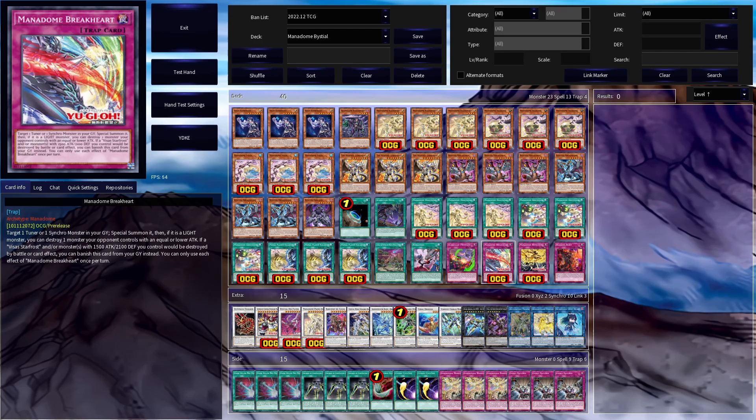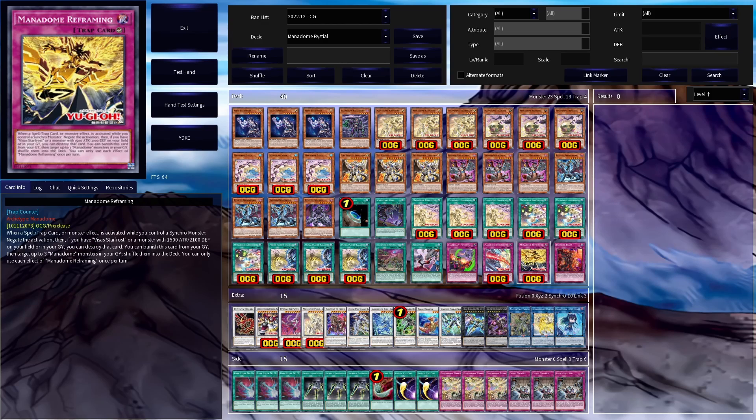The deck also has two trap cards. Manadome Bright lets you special summon a tuner or synchro monster from your graveyard, and if it is a light monster, you can destroy one monster your opponent controls with equal or lower attack. It also has a graveyard effect: if a Vsauce Star Frost or a monster with that stat line would be destroyed by battle or card effect, you can banish this card from your graveyard instead. Then there is the archetypal counter trap, Manadome Reframing, which negates a spell/trap or monster effect while you control a synchro monster, and if you have Vsauce Star Frost in your graveyard or on the field, you can destroy that card. Its second effect lets you banish it from your graveyard to shuffle up to three Manadome monsters from your grave back into the deck — very important for recycling your tuners.